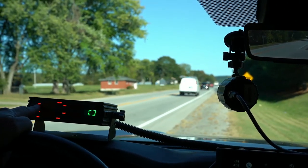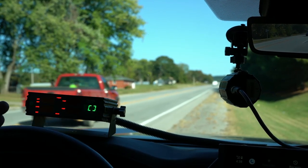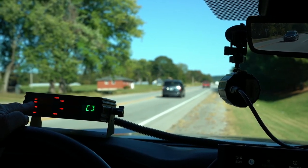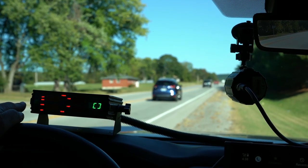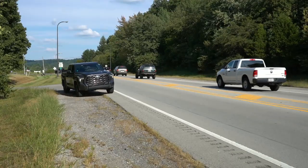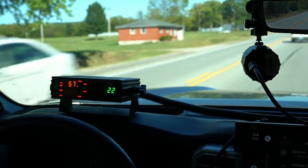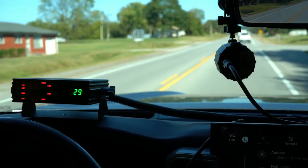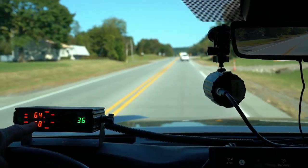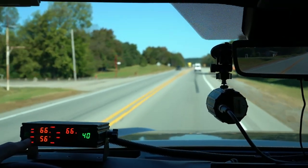We're going to look at opposite on the front antenna, and same on the rear — because I want to see people coming up behind me on the rear antenna and people coming toward me on the front. As soon as I get up to 20 miles per hour, the patrol speed will pop in. Now it's showing this car — it's doing 64.